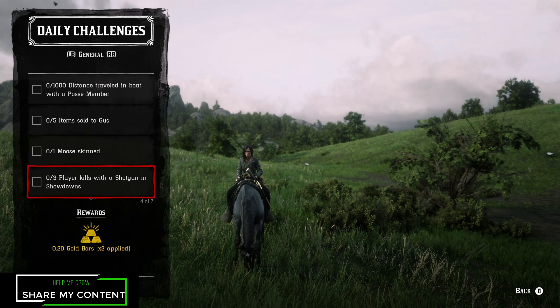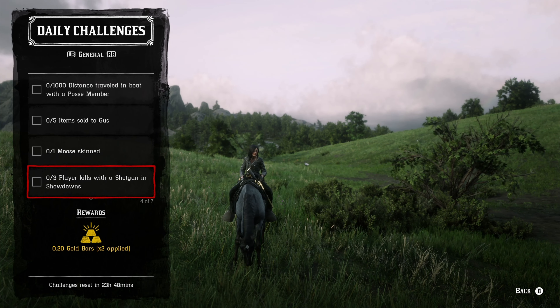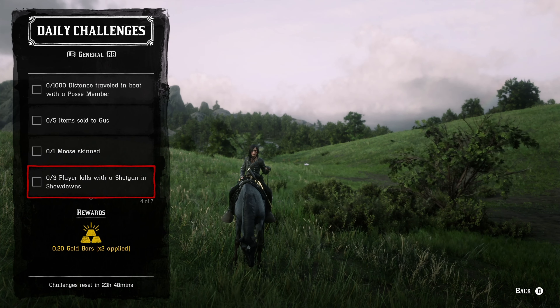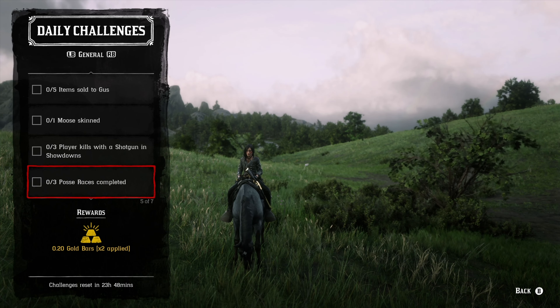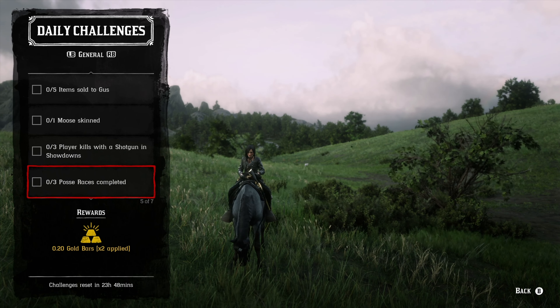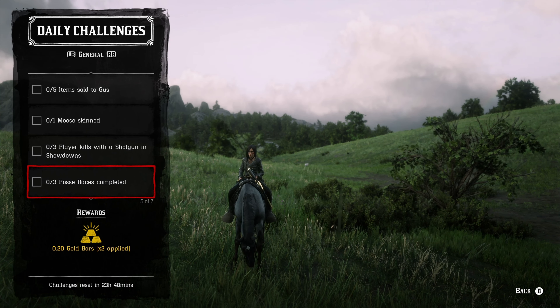For three player kills with the shotgun in showdown, join the Tumbleweed series — it is triple the money this week. Use any shotgun you'd like. For three posse races completed, you'll need to be in a posse — it doesn't matter if it's yours or theirs. If you're traveling from anywhere to anywhere and not using a fast travel location, put a waypoint on and start a race to get those completed.